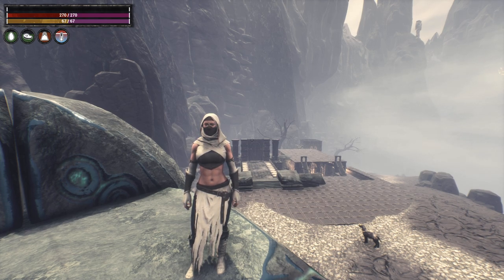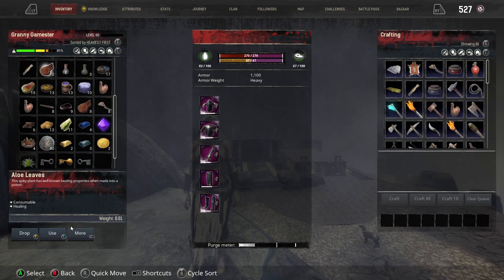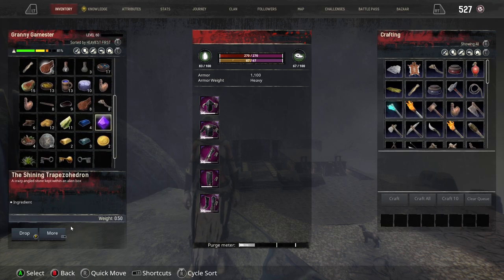I have the shiny Trapezohedron - that's a mouthful - and I did get that from him, so we are all set. We have all of our artifacts now to take off our bracelet, if we so choose.